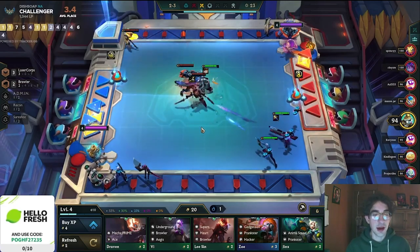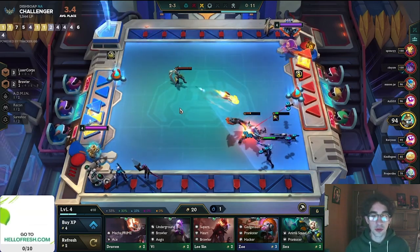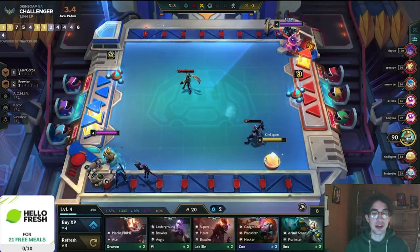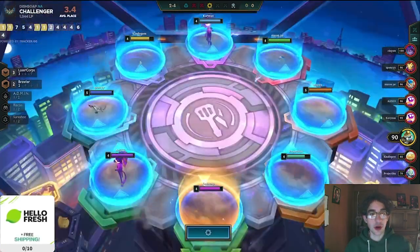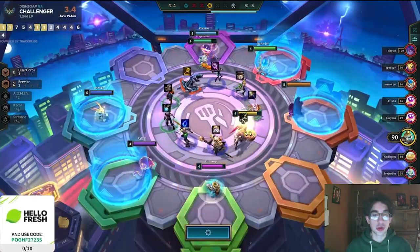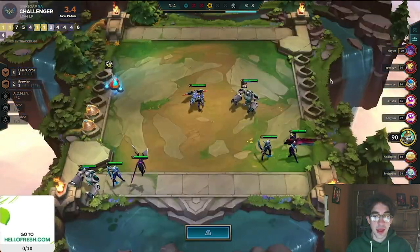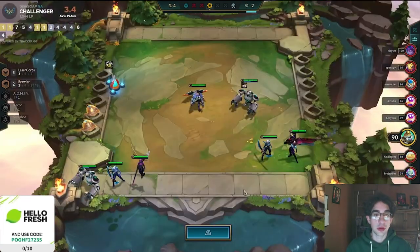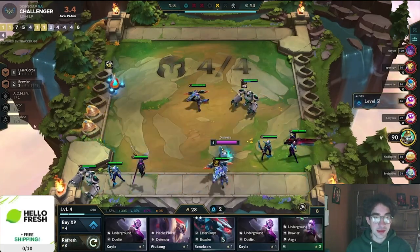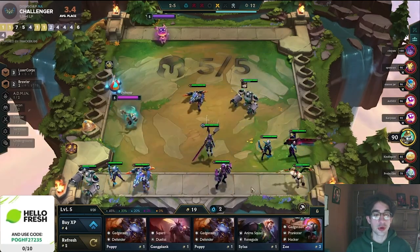You can start to see how strong some of these laser core units are. If you're watching most of these fights, the laser core units are dealing out a lot of damage even though his entire board is still 1-starred. Laser core was already a pretty strong opener in the previous meta, and they buffed it along with some of the units like Senna and Zed. So it just makes sense that this comp is really good for trying to get a top 4.